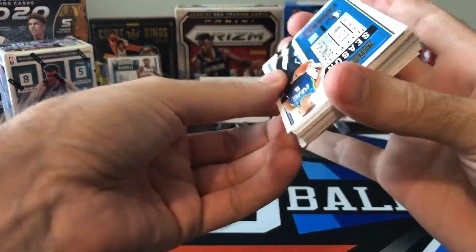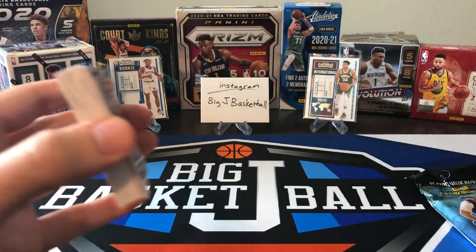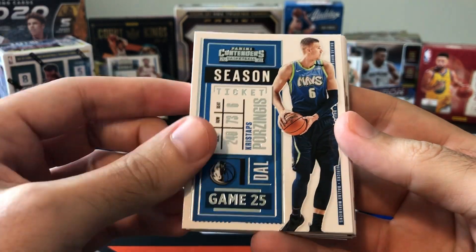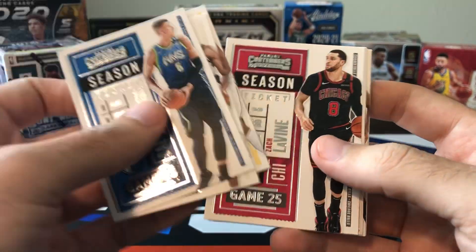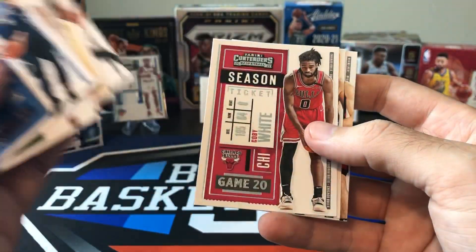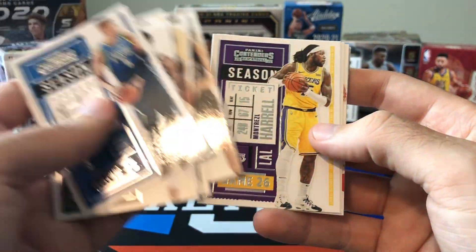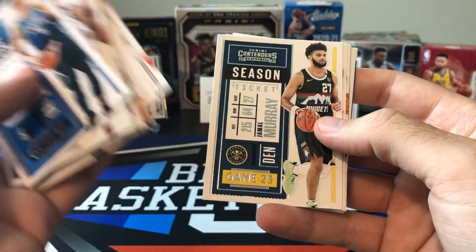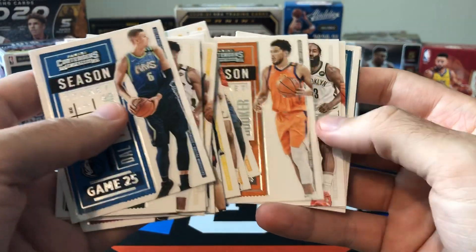Alright, here's pack number one. Here's the base cards you've seen before — we won't spend too much time on the base. Clay, Karis Avertz, Yakum, Coby White, Bogdanovic, Dragic, Montrezl Harrell, KD, Markkanen, Jamal Murray, Mitchell Robinson — it's almost all base.